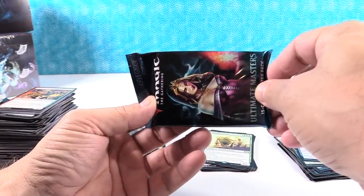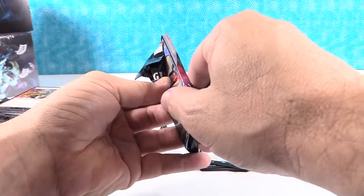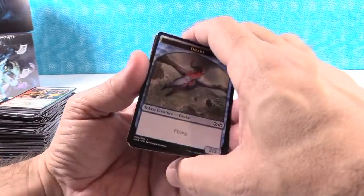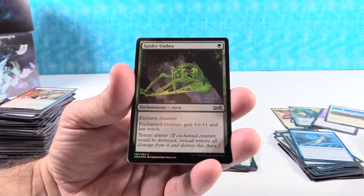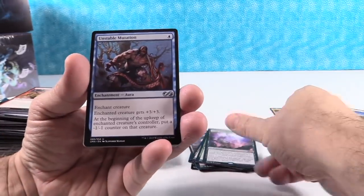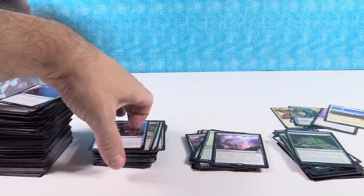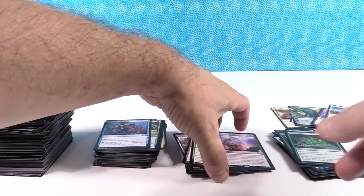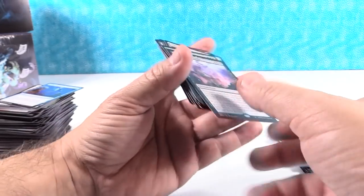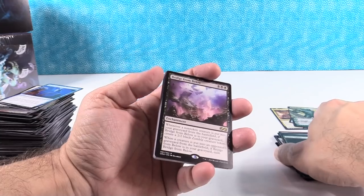How many sets out there have the chance to give you a $200 card? You really have to go back to something like Stronghold - you're looking at Mox Diamond. Bridge from Below - that's what we're going to finish with on rares. It's a good solid card, a lot of them out there right now, but I think the price is going to come back up. Let's take a quick peek back through our rares and see where we're at.